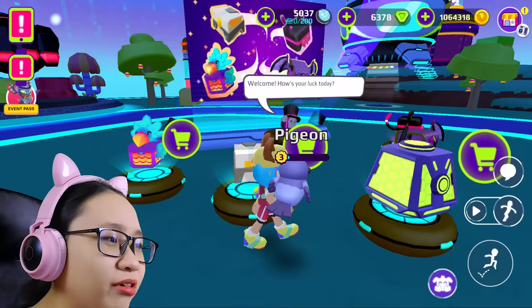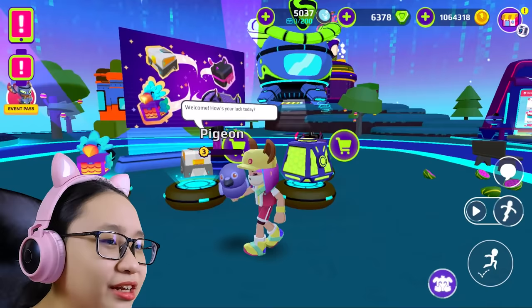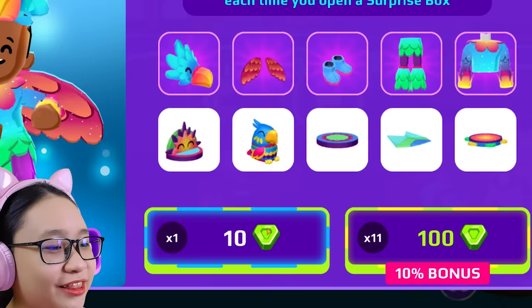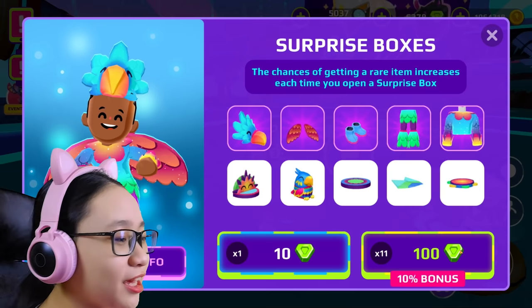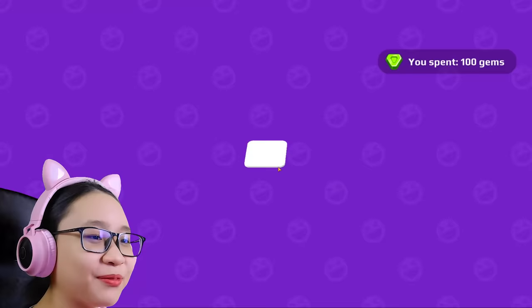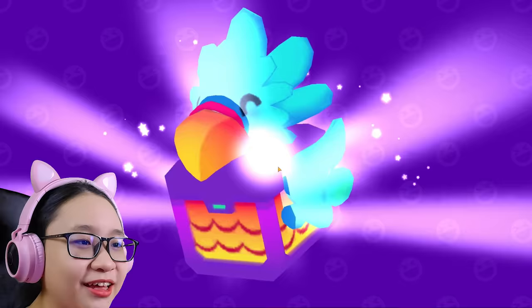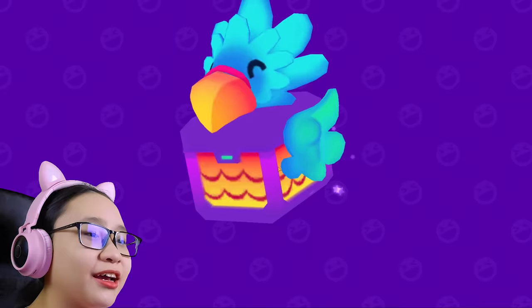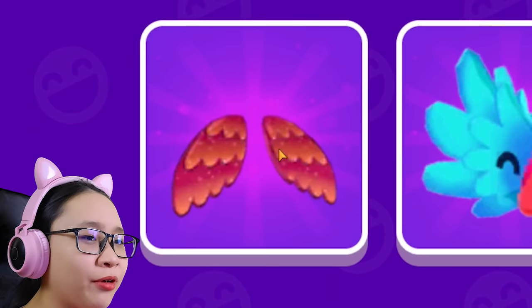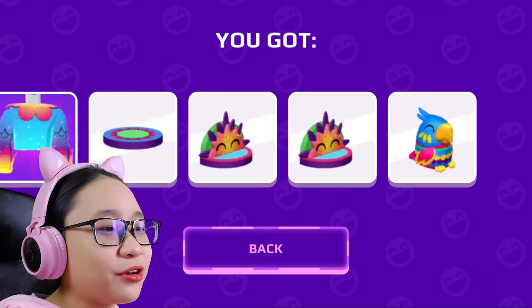Wait, have I seen these before? It looks new. I think this is new — I want to buy it! We can buy one for 10 gems or 11 for 100 gems. I'm gonna spend 100 gems. Let's buy 11 surprise boxes! Okay, I got this, I got this — I got so many things! Yay, I got wings, a mask or hat, and furniture. Most of the items are furniture.